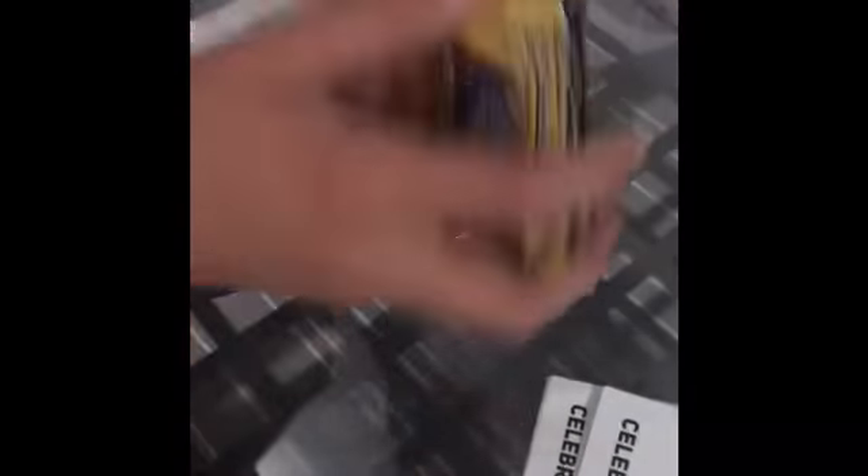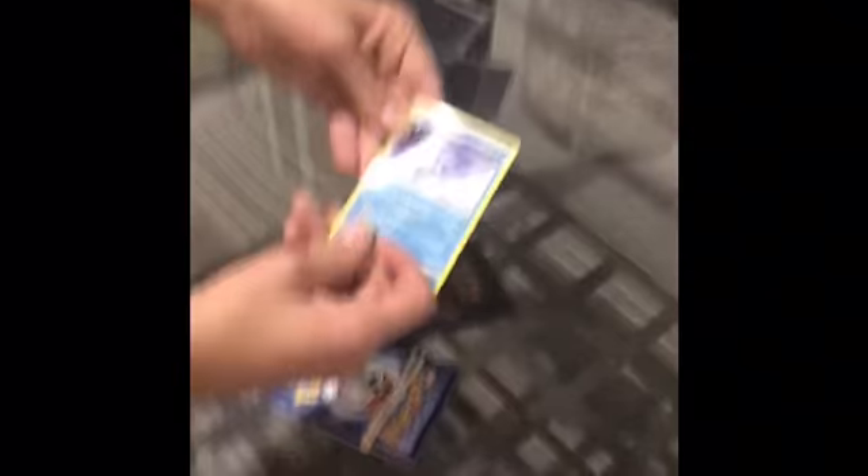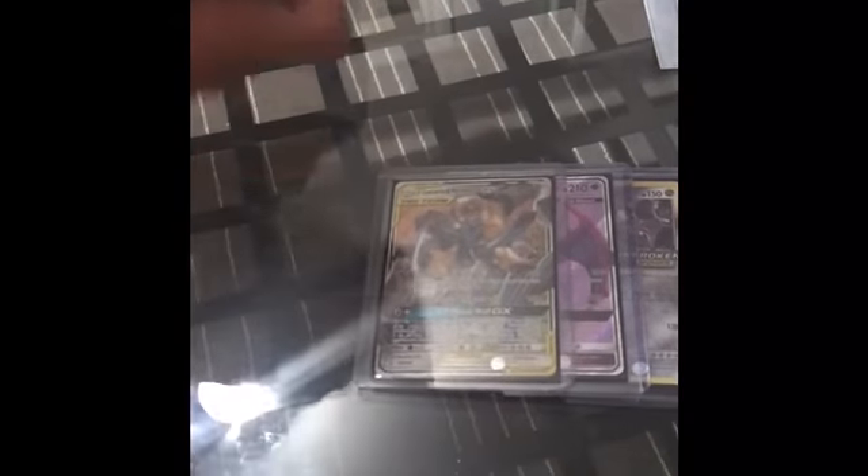These are the cards I think I actually pulled — no, these are like Primal Clash from the Primal Clash booster box that I opened about a year ago. Full art, Metal GX full art, Arceus Prism Star, and Ultra Necrozma GX.